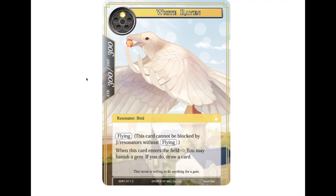Especially in the early game structure deck situation — if your first turn hits that special magic stone, you start with one gem, get another from the stone, drop this guy on turn one, go back down to one gem total, and get to draw a card. Pretty good.